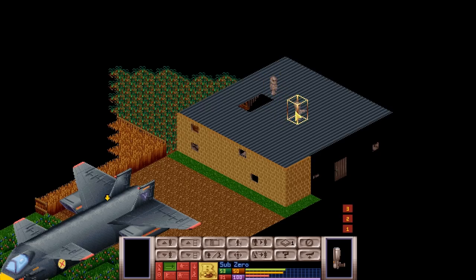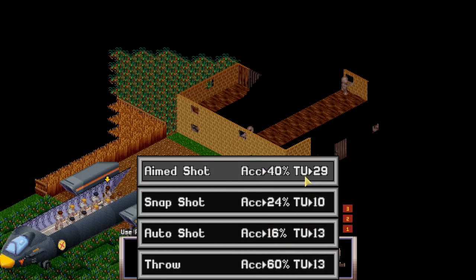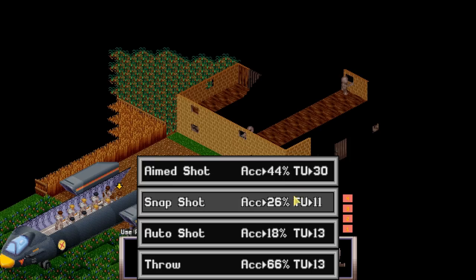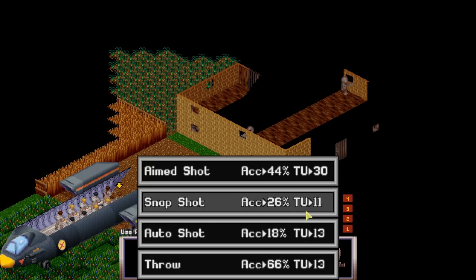All of these aliens are a problem. We can't move because this alien is right here. If we click here, we have various options to fire. The aim shot has 40% accuracy but takes up 29 turn units. The snap shot has 24% accuracy and takes up nearly a third of that. The auto shot takes a little more than a snap shot but has even less accuracy, yet fires three times. I'm not sure which one we want to do right now.